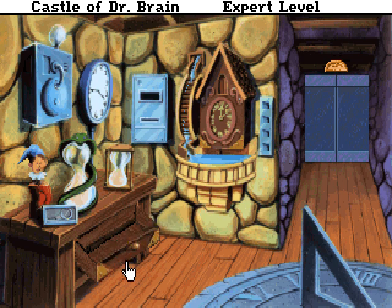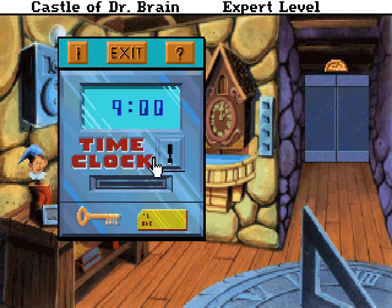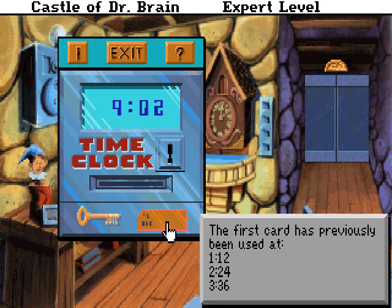This next puzzle is really easy, in my opinion. It's just pattern matching. If we come here and look at this thing, the time here will actually run if you wait for a while — it's not in real time. It rolled over to nine hours and one minute. It's like 10 seconds per minute or something, so it's about six times real time. What you're supposed to do — if you mouse over this time card here, notice the pattern. This is just pattern recognition, and this pattern is the same on every difficulty level. We see that the card was used previously at 1:12, 2:24, and 3:36. The pattern is pretty obvious — the next time will be 4:48. You add one to the hour and then you add 12 to the minutes.